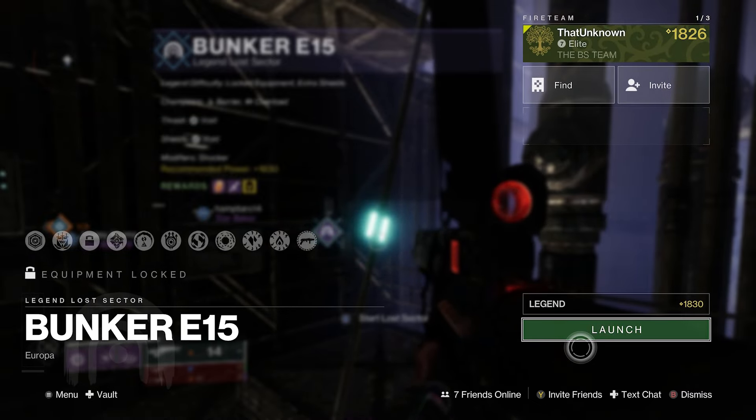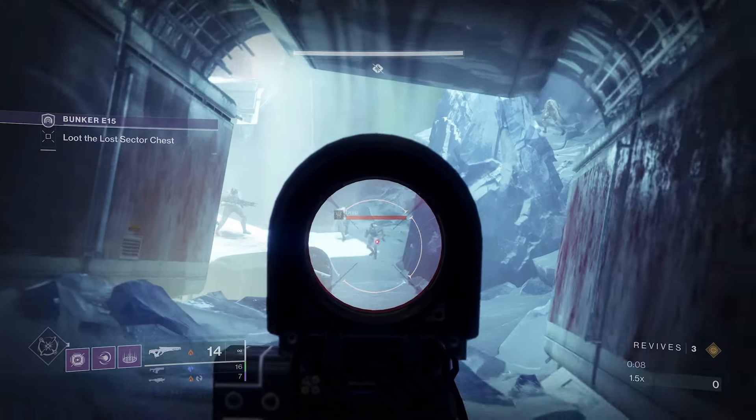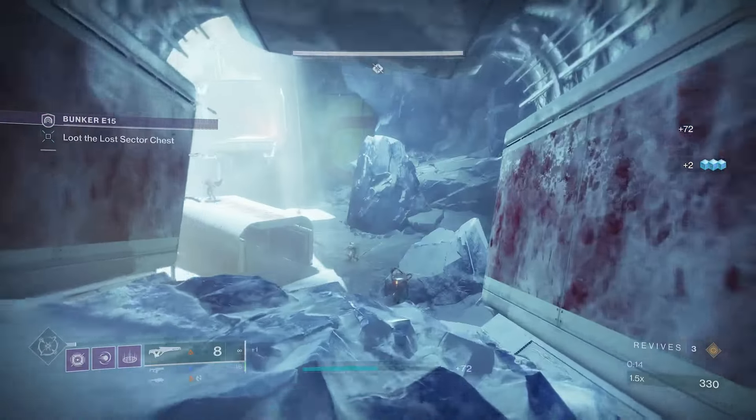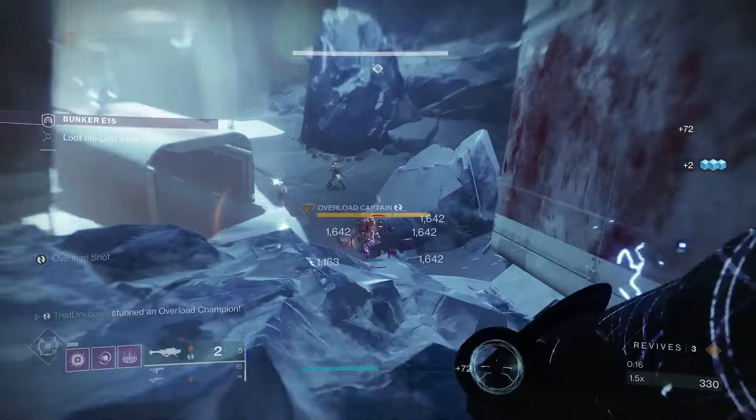Let's get started with the Legend run. As soon as we spawn there's a champion — it's an Overload. Hit it, boom. The rockets are great but those shots hurt when they hit you directly. Let's take this one guy out.